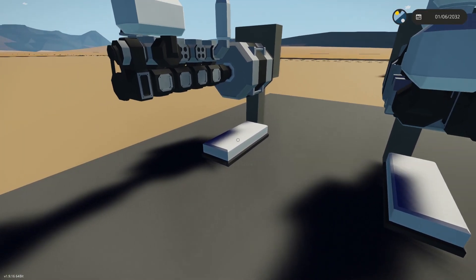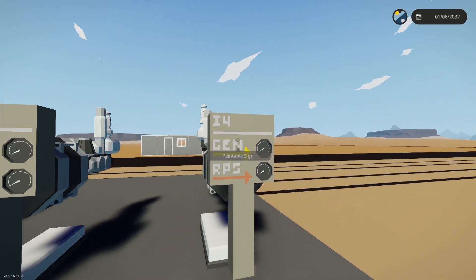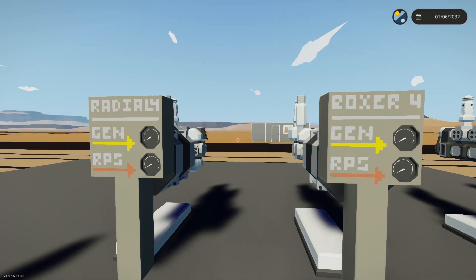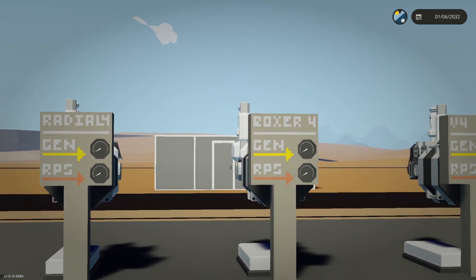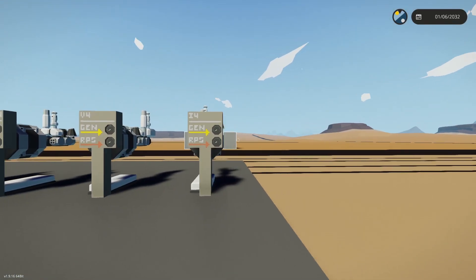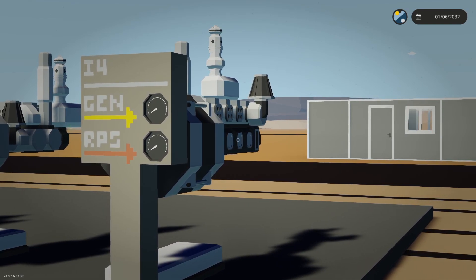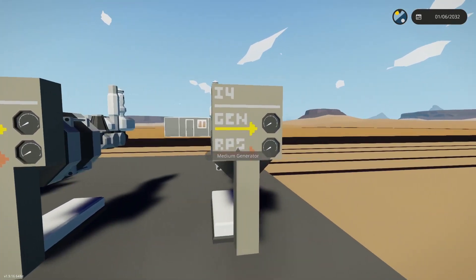All of these have the same controller designed for testing. They will all be powering a medium generator, and we'll be measuring the generator output and the engine RPS. My hypothesis is that it's going to go radial, then boxer, then V, then inline — because there seems to be something about crankshaft length that changes how much power you get.